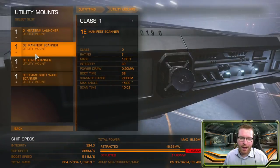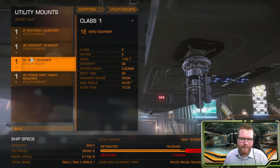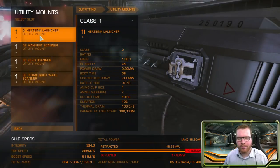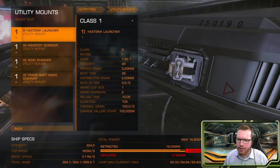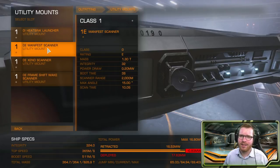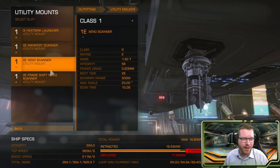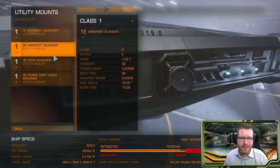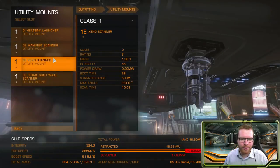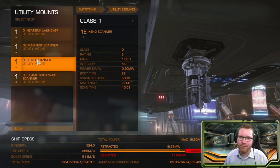For utilities, I've gone with a 'I don't know what we're going to find' kind of approach. Heat sink — just in case something happens, you begin to overheat or get caught too close to a star. I've fitted as many scanners as I could, because we never know what we're going to find: a manifest scanner, a xeno scanner, and a frameshift wake scanner. These are of course optional, but I think it's nice to have at least some scanners — especially the xeno scanner. If you come across anything alien out there, it might be nice to have.